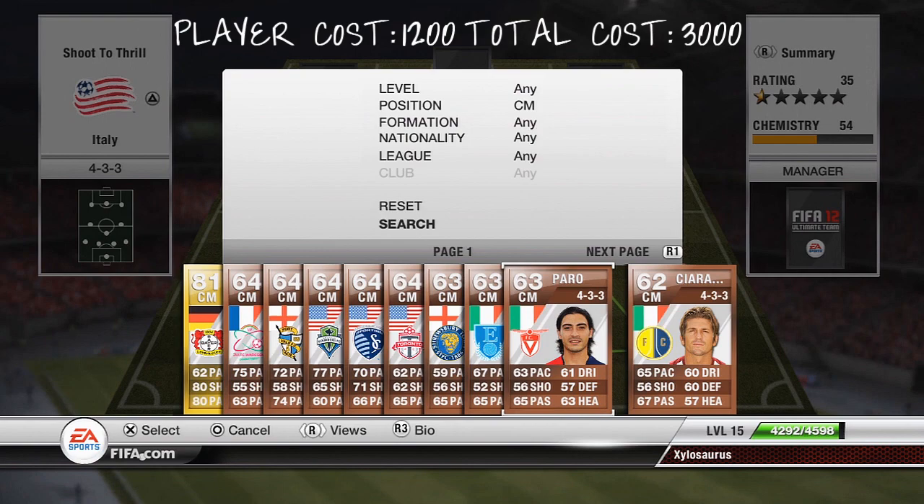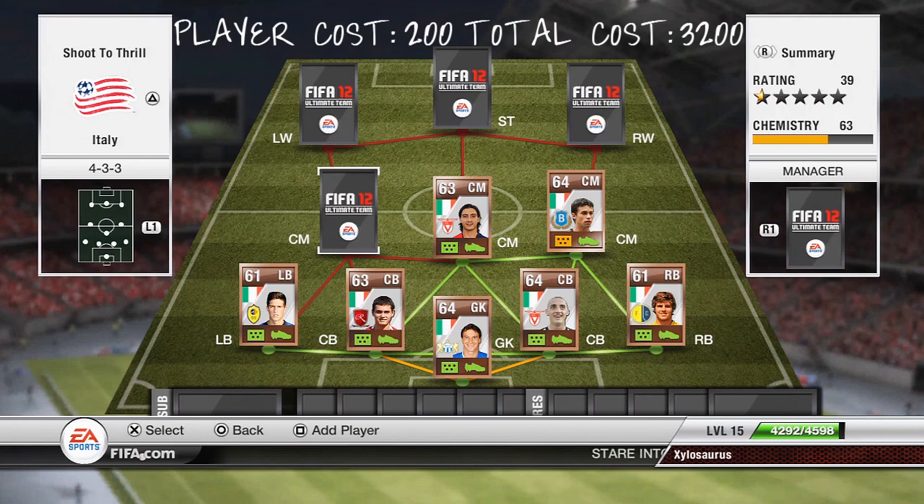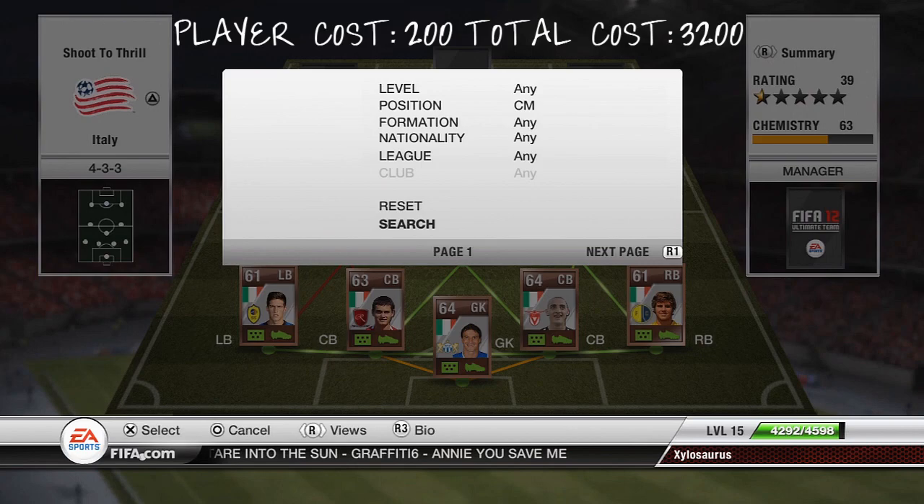Moving on to the second of the centre midfielders now, we're going to have Paro. Paro is a 3 star skill move player. He'll cost you 200 coins and he's got 63 pace, 65 passing, 56 shooting, 61 dribbling, 63 heading and 57 defending. So he's a hub type player — he's going to stick right there in the middle, just getting the ball to other players. There's nothing standout per se, but he is one of the main men in the team.